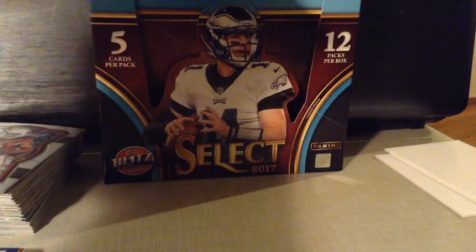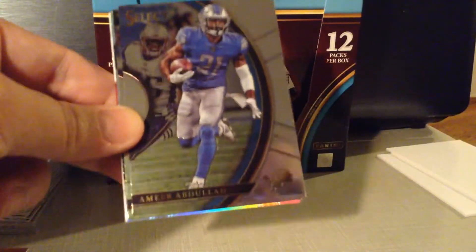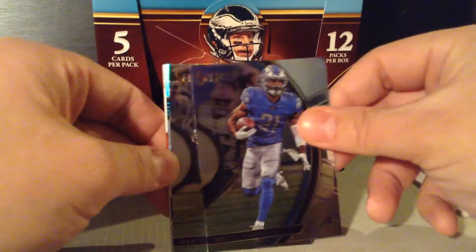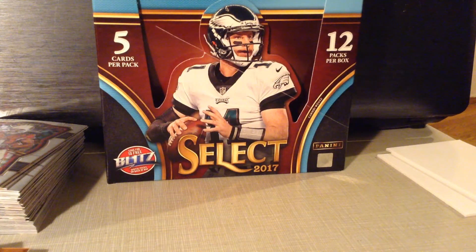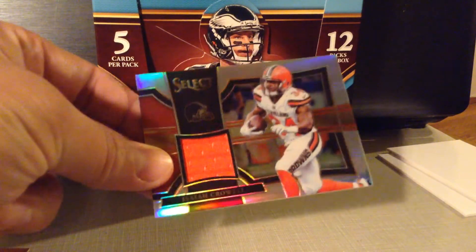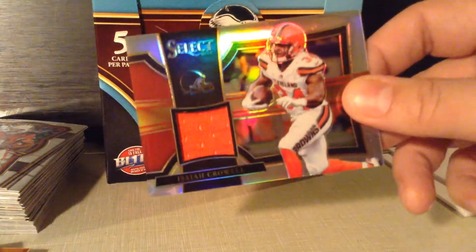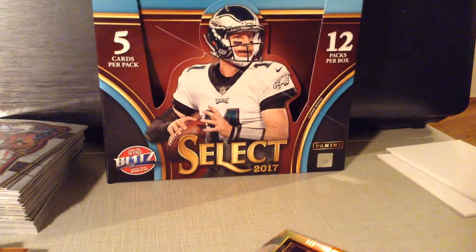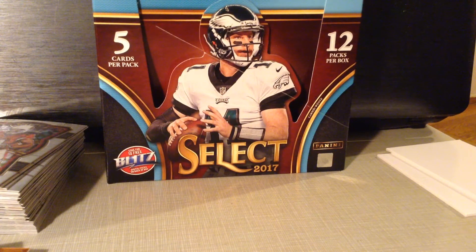Let's see what the MIM card is. Aaron Rodgers. Amir Abdullah. Danny Amendola. Drew Brees prism. Isaiah Crowell — seriously, I get an Isaiah Crowell relic and an auto in the same box. I hope this redemption is huge, but knowing me it will be like a Peterman or something.